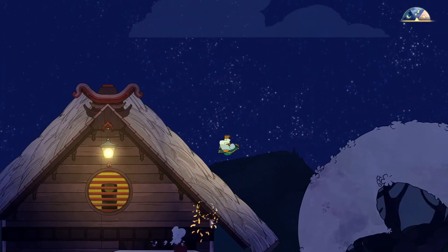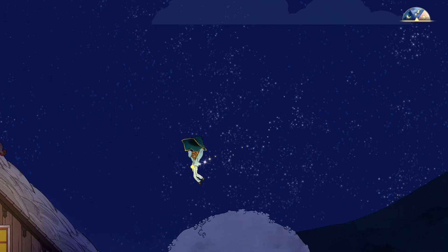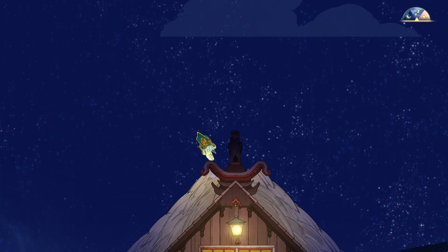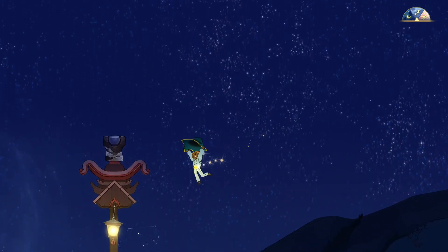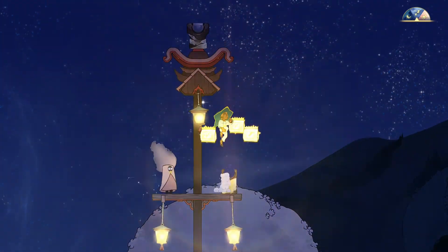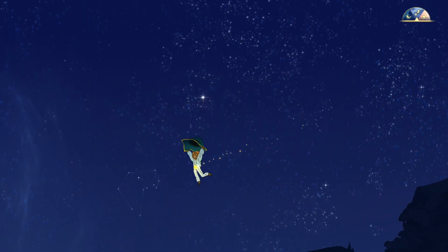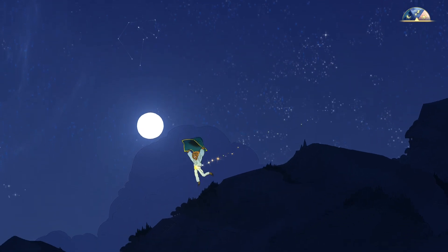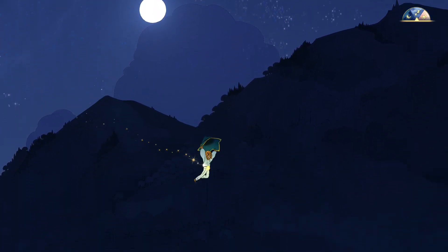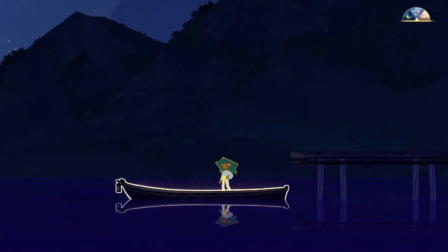Can we glide to another house and get some stuff? That'd be kind of cool. Oh, look at the owl! I feel like there's something — we can't get this one yet, I think we need another skill. But we got a leek seed and we got some rice, so that's good. We do need a leek seed for an upgrade. That's pretty much all this place has to offer — do we need anything at the store? I don't think so, we're good to head off.